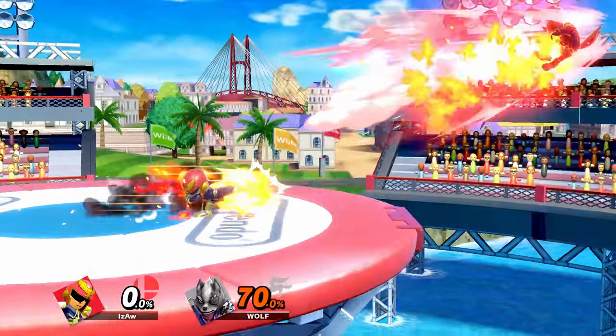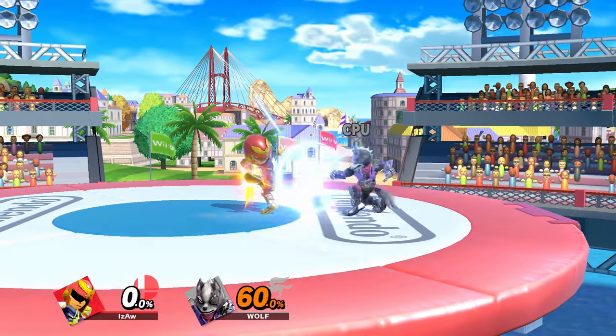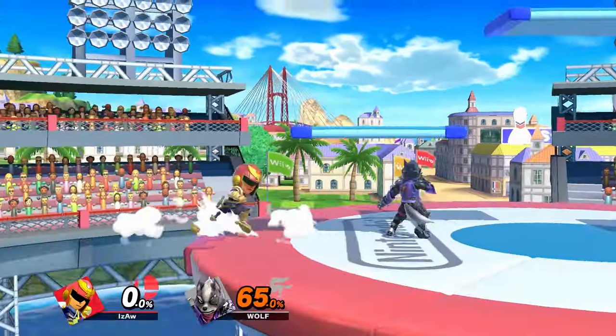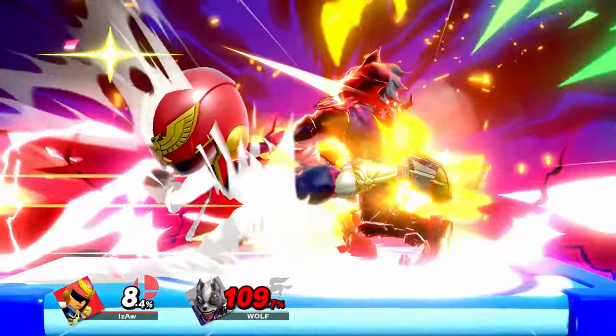Exploding Sidekick is basically a Falcon Punch, but with armor at the end of the move. It's not completely useless, though, as it's very safe against shield and you could use it for platform tech chases, although it's a very optimistic move to play with.